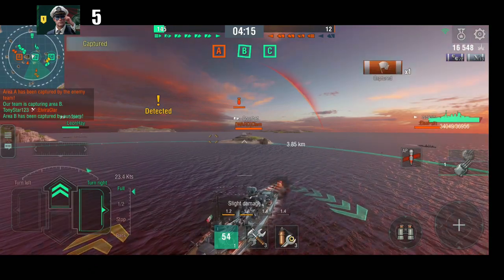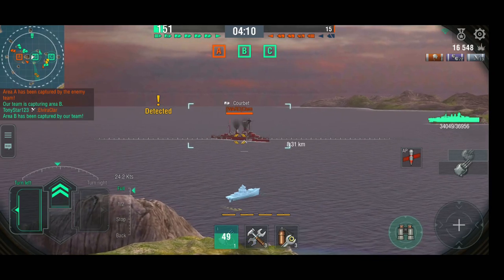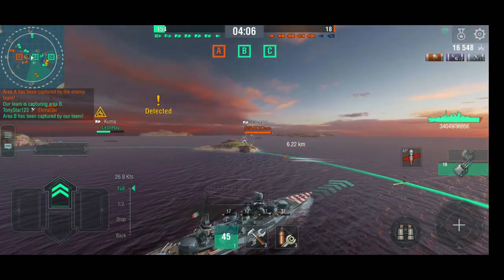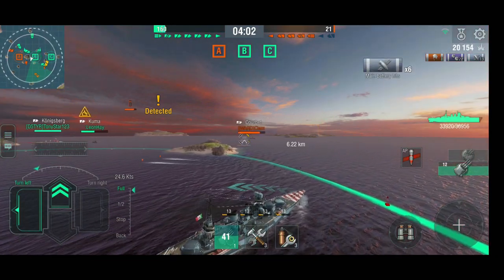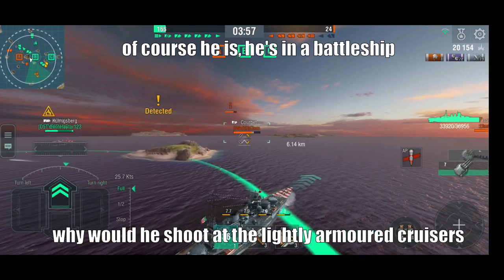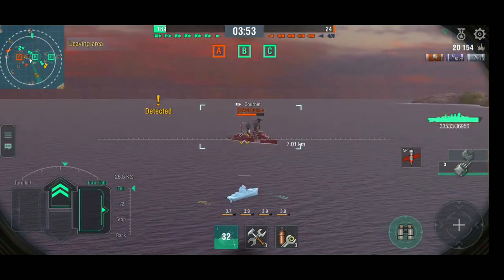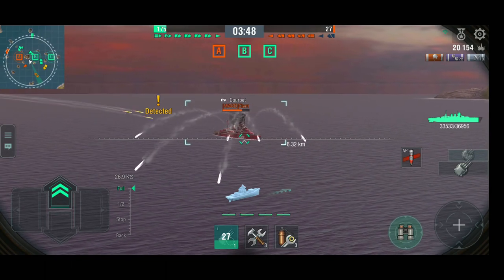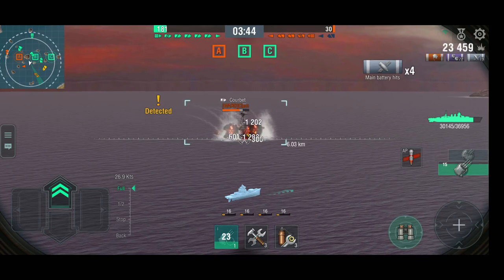I'm going to ignore the bot DD and go for the Courbet over there to see if we can rush him. He seems to be stationary — no, he's not AFK, he's shooting at me. I'm going to go this way and see if we can rush him, because the carrier is somewhere there as well. I'll just ignore the bot. Oh, Tony is going to kill him before I get there again.